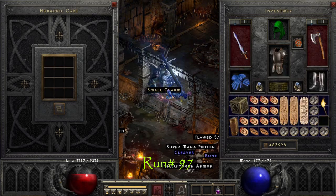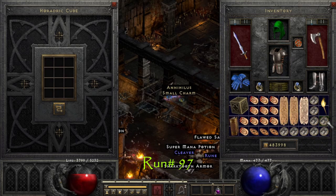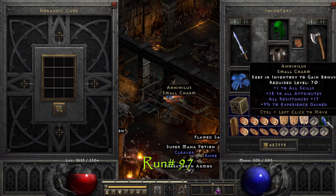On run number 77 we get some kills and I ended up easily clapping him with my item find barb. We got a 1/18/17/9 Anni.